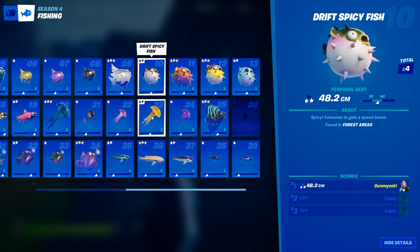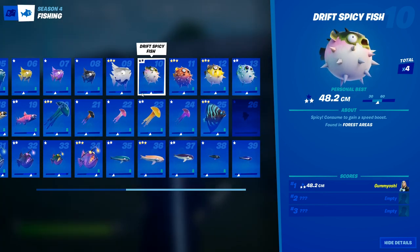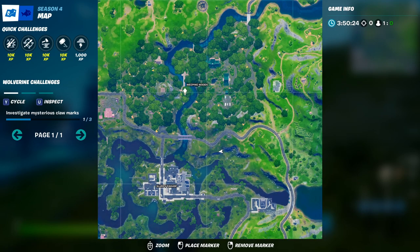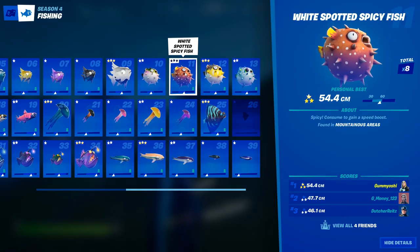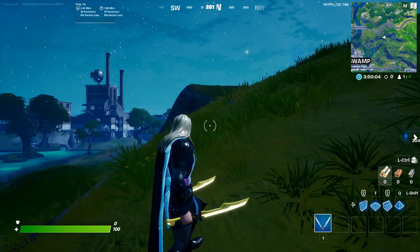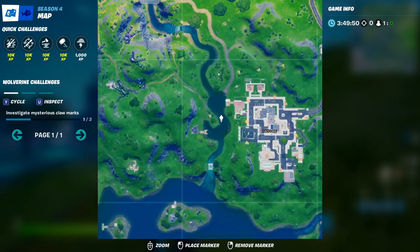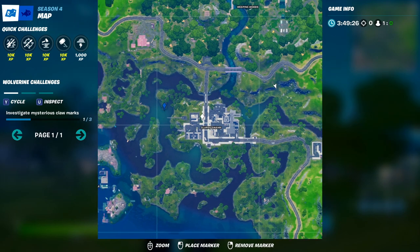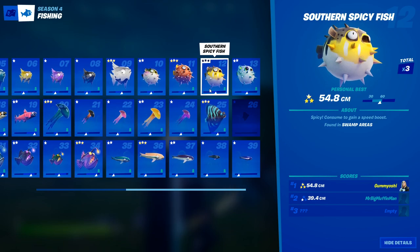Now we're moving on to the spicy fish. The spicy fish are yet again a conditional variety — you do need to be in specific areas to catch them. The drift spicy fish can be caught in forest areas during any time of day with any sort of fishing rod, and this includes harpoon guns. My favorite spot is Weeping Woods — along this river, it's a forest area, so you can catch these along the river where fishing spots pop up. The white spotted spicy fish can only be caught in mountainous areas; I would recommend the Lazy Lake spot. The southern spicy fish can only be caught in swamp areas — go to Slurpy Swamp where the water is brown. Remember to catch it in a fishing hole; these spicy fish have to be caught at fishing holes.